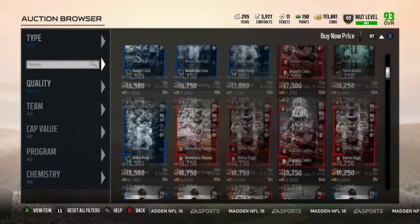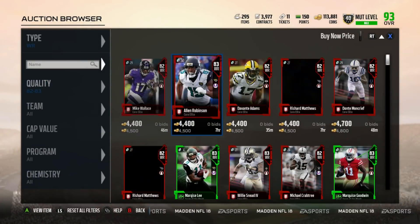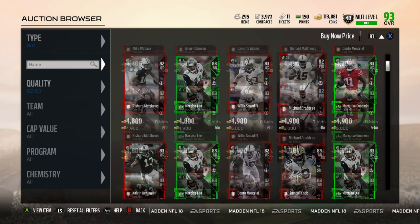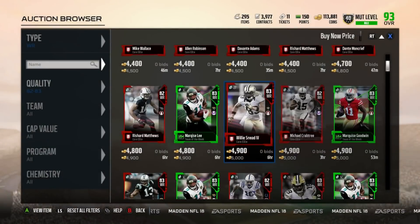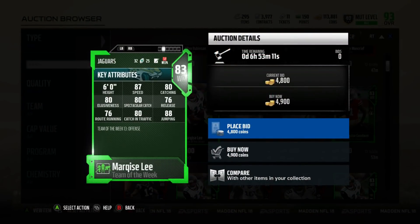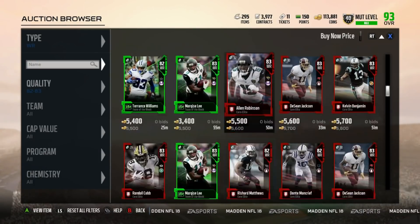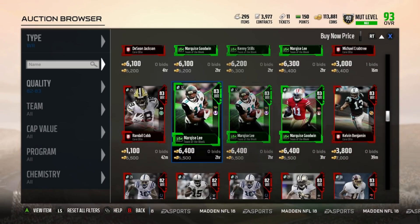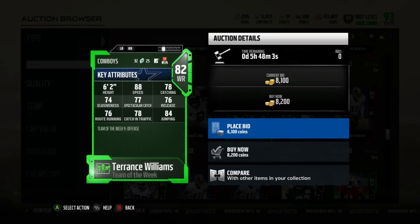A lot of good budget players that are just going to be able to get open. If you have a budget team, you're going to want to go for guys like Marquise Goodwin with 92 speed — they're just going to be able to outrun someone and get open. Against really stacked rosters, a lot of players don't always have speed even if they have really good physical big corners. Speed kills. A guy with 92 speed is going to outrun a cornerback with 89 speed, even if the cornerback is way better overall. So these speedy type receivers are going to be able to get open and get down the field.